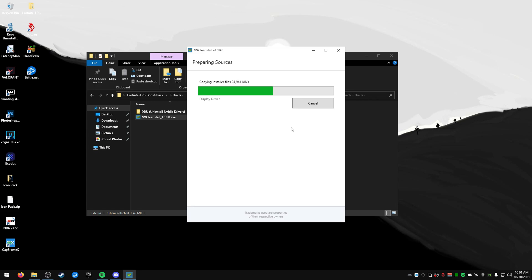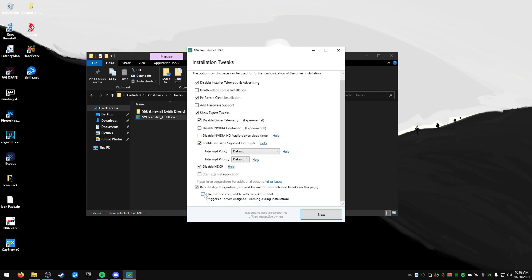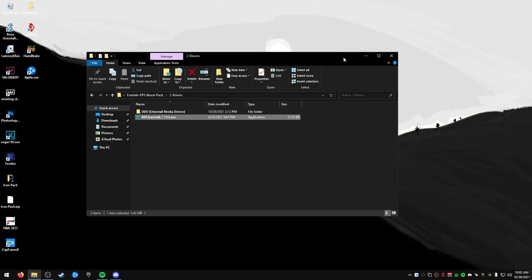Next it's going to download the driver from the internet, and after this it'll ask for a couple additional tweaks that we are going to apply. I also have a video about these if you want to check that out. Once it's done, you want to disable telemetry and advertising, do a clean install, show expert tweaks, tick the relevant options, and press Next. If a standard Nvidia installer pops up, make sure you do Custom and tick 'Clean Install' just to clean it as much as possible.